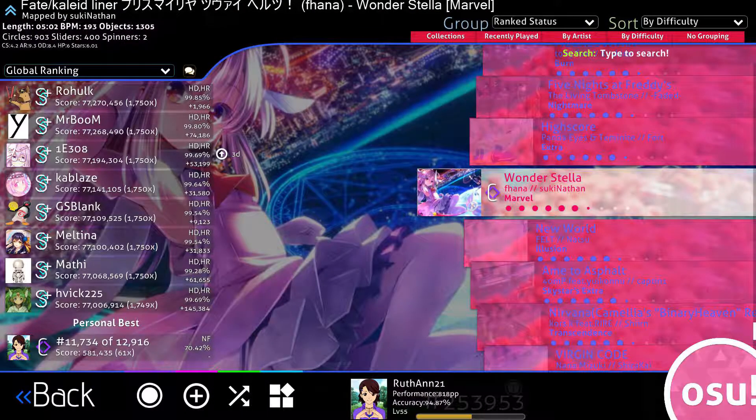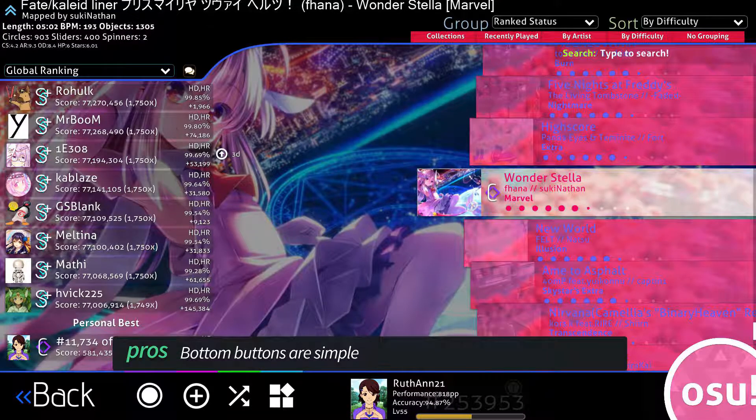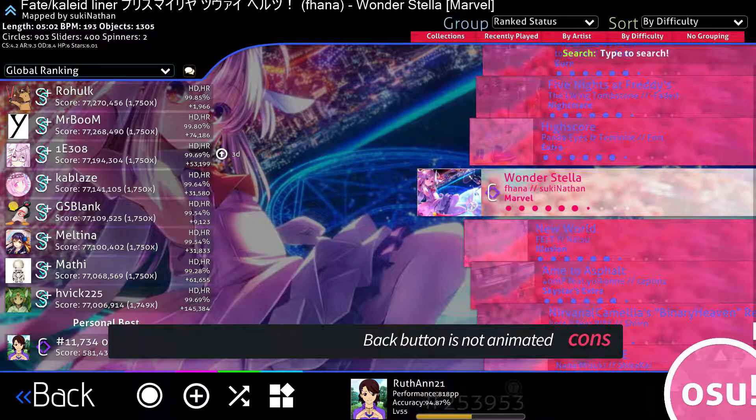The first thing I noticed on the song selection screen was the fact that some of the text on the songs is completely unreadable. The blue background on the purple text is especially aggravating to read. The buttons on the bottom bar are simple, maybe even a bit too simple, but do their job nonetheless. The back button is unfortunately unanimated though.